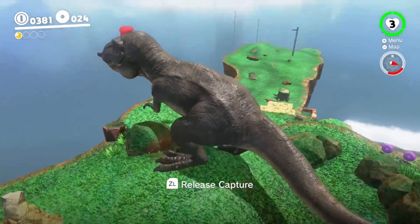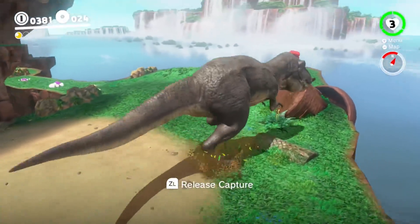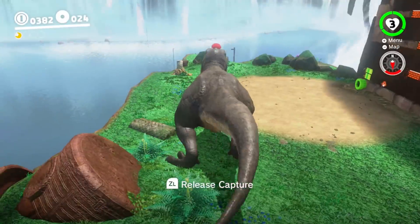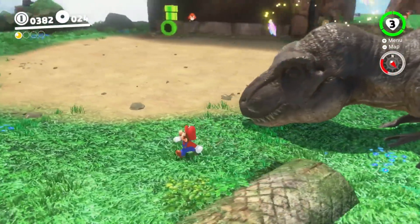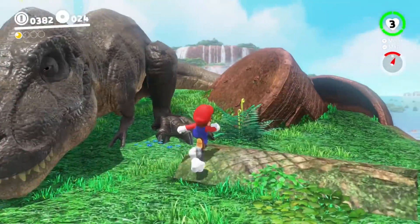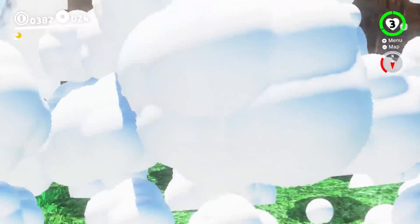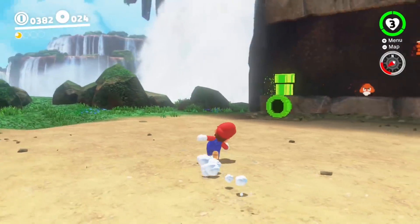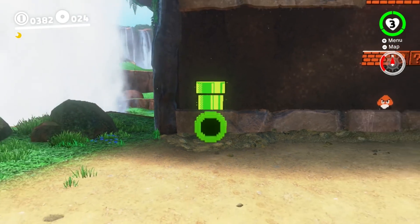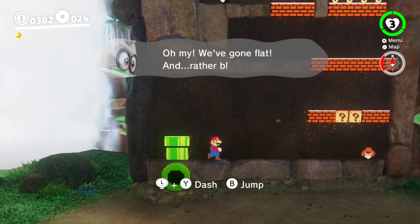Now it's letting me choose when I want to release it — it didn't let me do that before. I guess I needed to stay in him until I used what I needed to do. You can have a little nap down there. Straight in the pipe, and now I am 2D Mario.